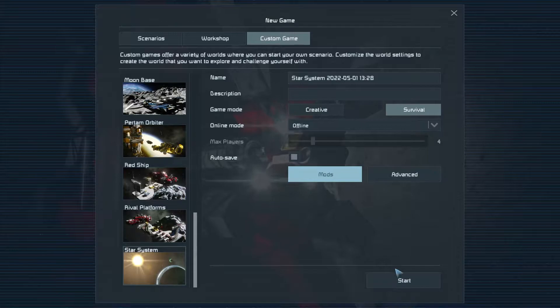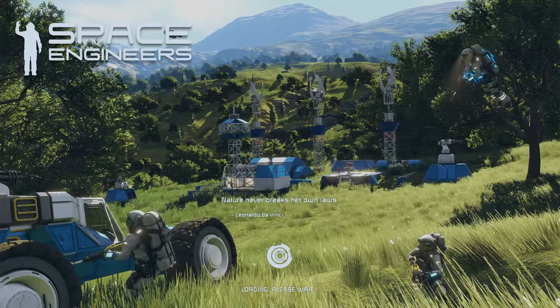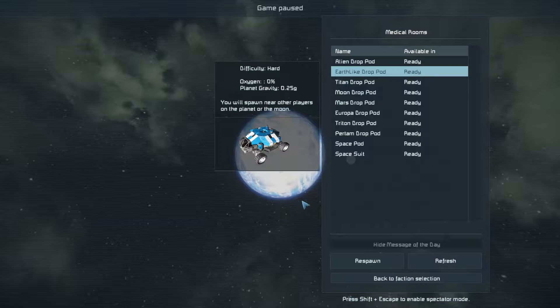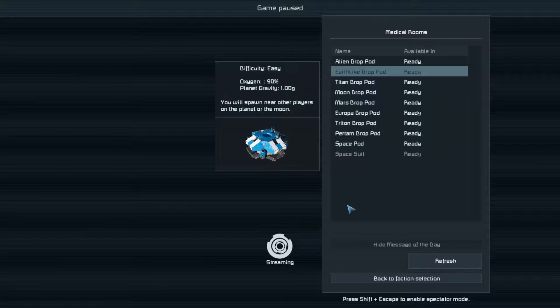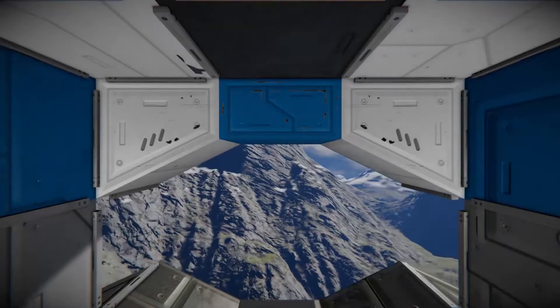No mods, and I'm going to leave everything else as it is. We should probably name this. Let's skip ahead with the power of editing. I think we're going to go straight up for an Earth-like drop pod, because honestly I don't want to have to deal with a zero-oxygen environment just yet.